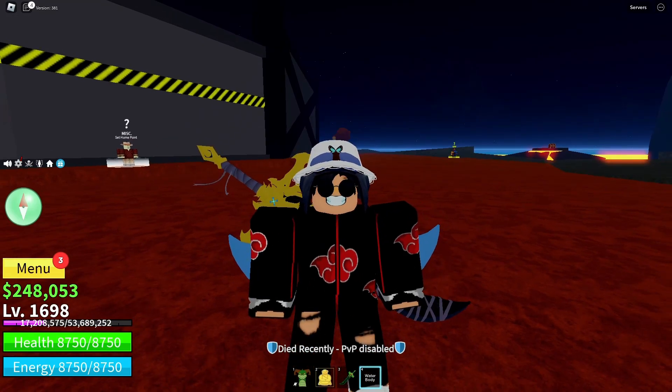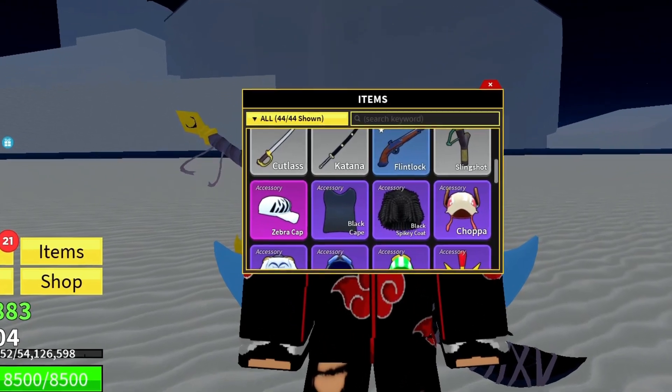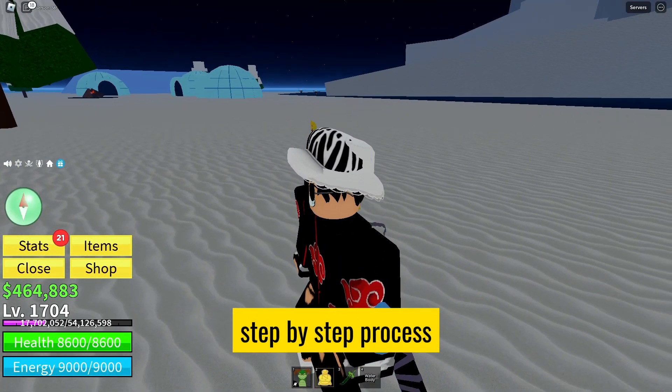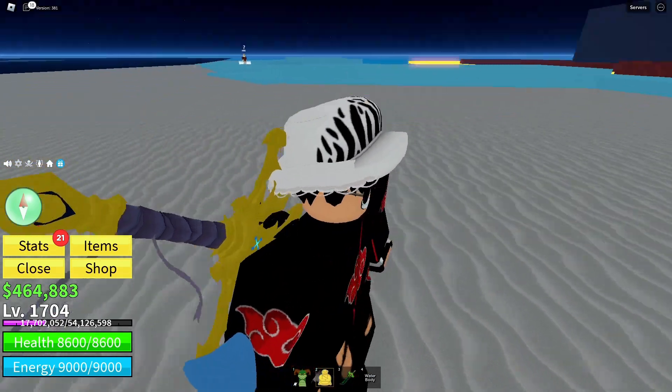Hey there, welcome back to another exciting Blox Fruits guide on our channel. Today we're diving deep into the legendary Zebra Cap, a must-have accessory with some incredible perks. Stick around as we break down the step-by-step process to obtain this beauty in the hot side of the Hot and Cold Island in the Second Sea.